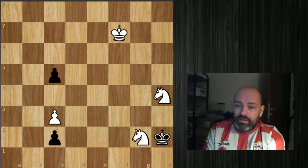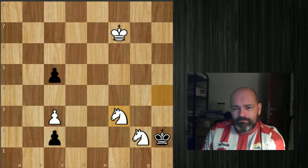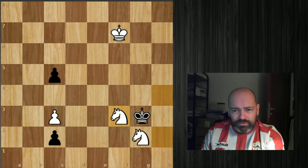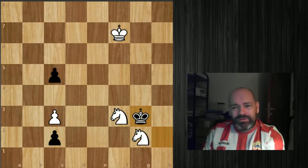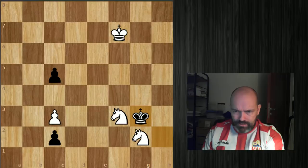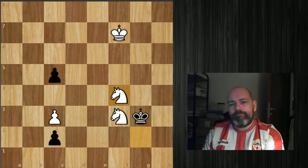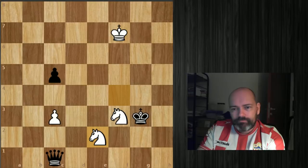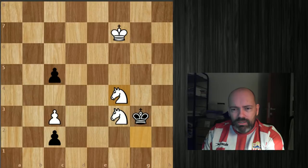The first move is knight to f3 — this comes with check, so it's already quite forcing. We need to examine some options. The king can take the knight, go to king h1 which will be the main line, or even king to g3. Let's start with king to g3. Knight f4 looks very nice — the idea is to stop the pawn in its tracks. You can't queen because we give a check.